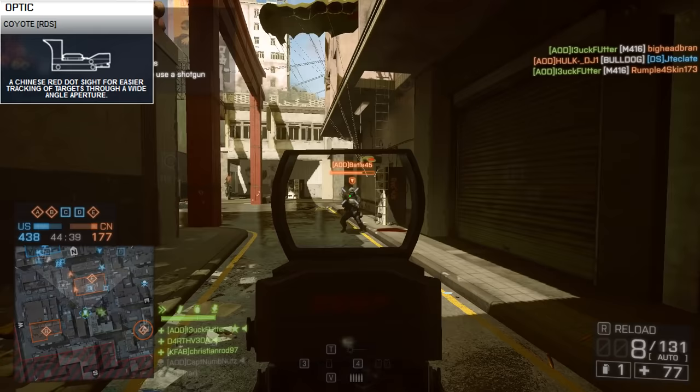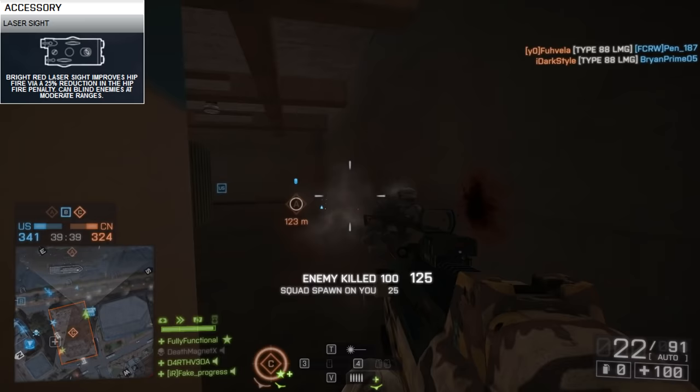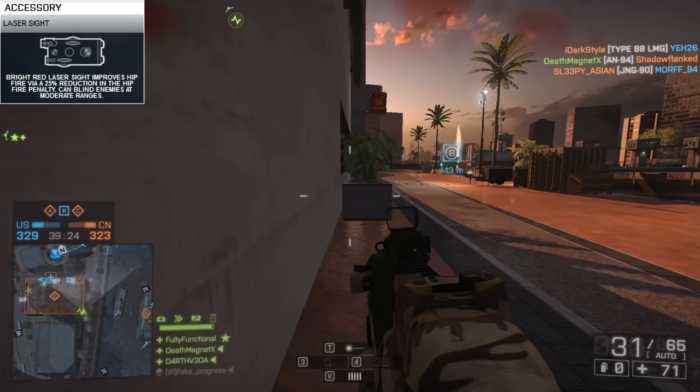Accessory is a no-brainer. Another slot that could use more variety — I always seem to be using the laser sight on my weapons. I can turn it off and on as necessary in CQB. The laser is a very nice pairing with the F2000 because of the bullpup bonus to hipfire. The only other viable option appears to be attaching nothing, but why would you leave the laser behind when you can just turn it off?